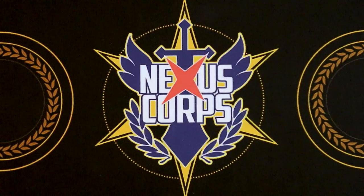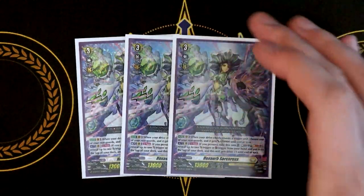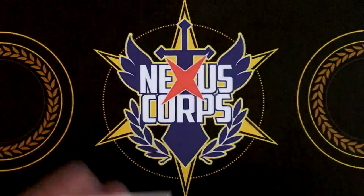So that's it for the ride deck. I'm going to start with our grade threes. The only grade three I'm running in the deck is Hexorb Sorceress — just for the Persona Ride, since you need it to activate the second skill. So I'm maxing it out by running three copies.